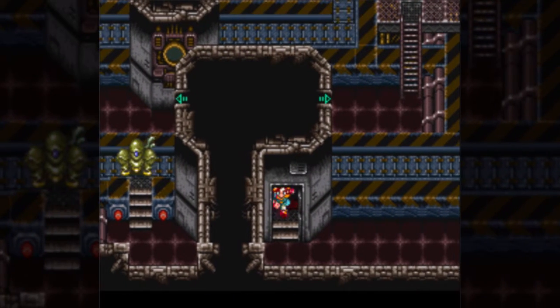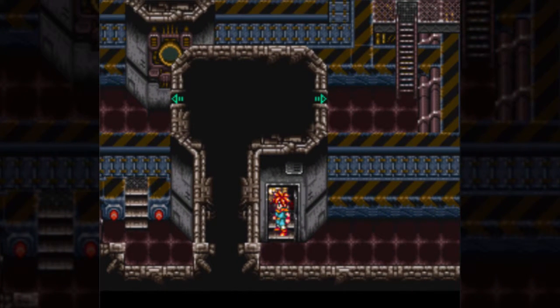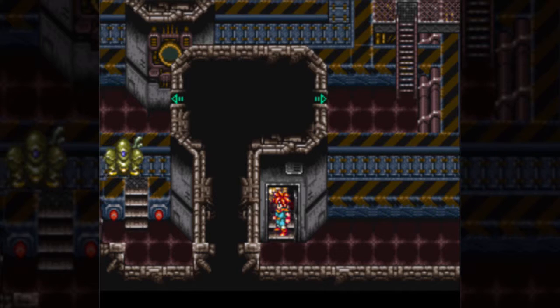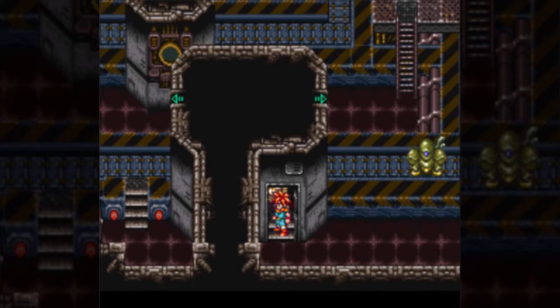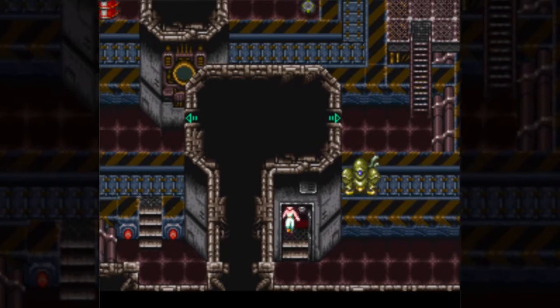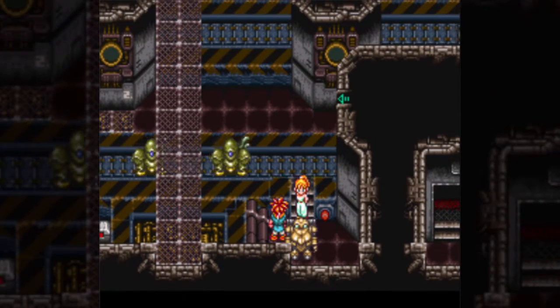This section right here sucks because you can't touch these robots. If you do, you get dragged up onto the conveyor belt at the top of the screen, and then you have to go through a good amount of battles in a row, which I want to do eventually, but I do want to run along the conveyor belt for a bit because there are chests along it.